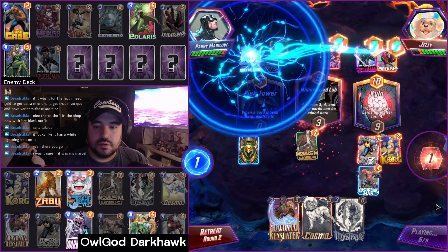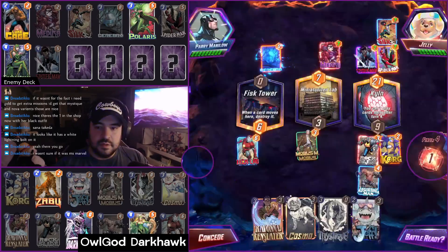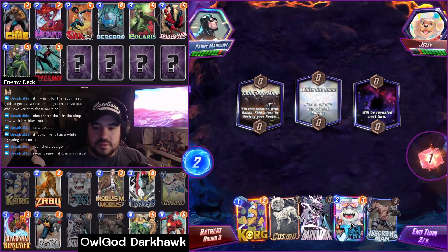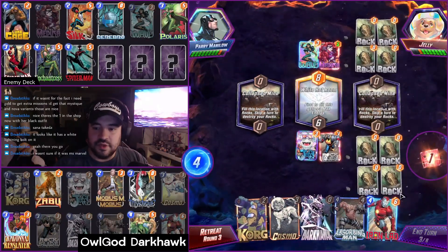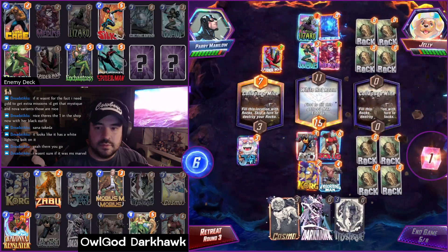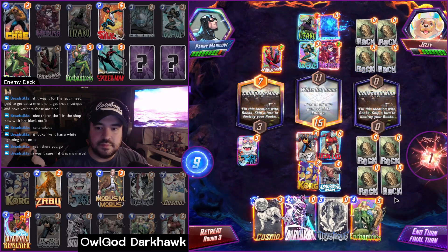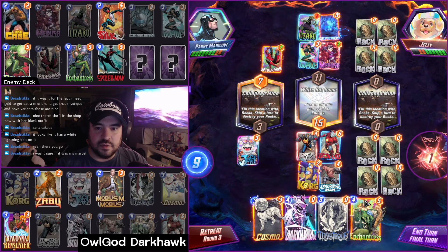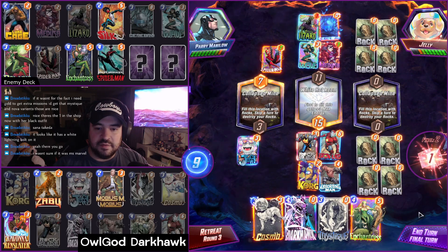Game two was against a Cerebro 5 deck that also ran a Lyath, and was quite an interesting matchup. I want to highlight a particular scene from this game to let you know that even Infinity Conquest players can make the dumbest of mistakes. I cannot get Enchantress down, which is quite unfortunate. I may have priority still. I think I have to float here, unfortunately.